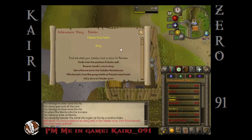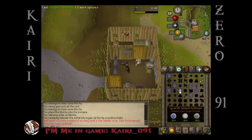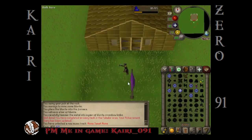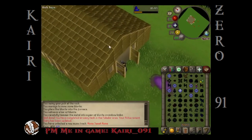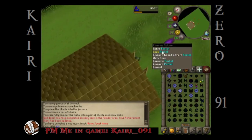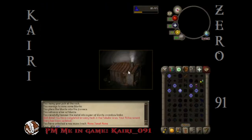The only task we're missing for Falador is find out the family crest, which we can't do until I get some levels up in construction. So this is my first time at my house. The first thing I'm going to do is leave and come back in build mode this time.